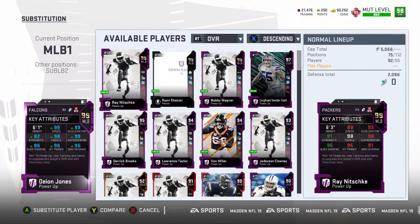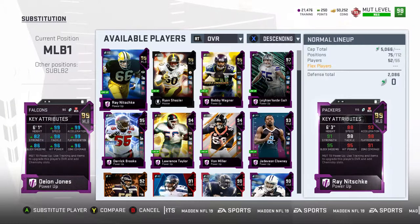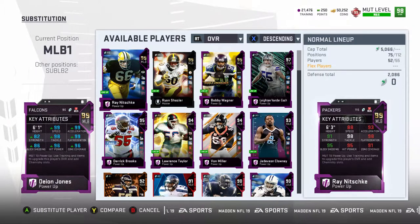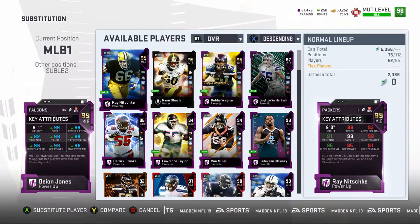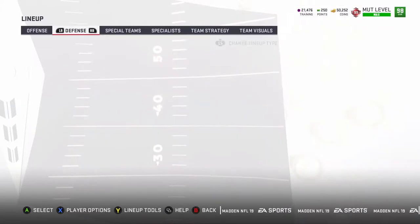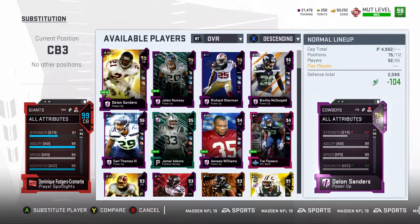I have a plus-one speed cam on him, so that's why he's the way he is — 99 speed. I put Sprinter on him as well. There's not much more you need to see. He has decent block shed and hit power; I wish it was a little higher, but I use him as a user so I like him a lot.